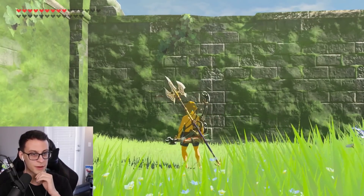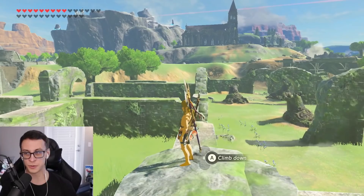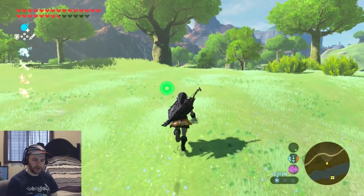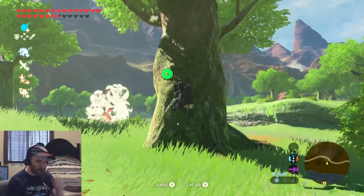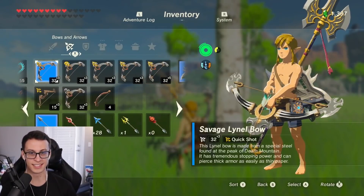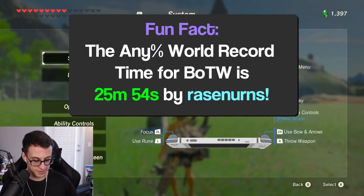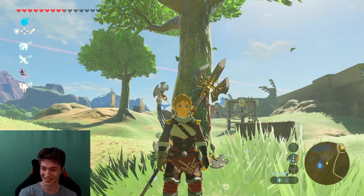We'll race through a shrine and see how fast we can beat it. This game — obviously you can go anywhere and play however you want — but add wind bombing into your repertoire and you can fly all over the world. It's insane how much they've broken this game. For any percent this saves about a minute, but for something like all shrines, it saved like four hours, which is a lot.